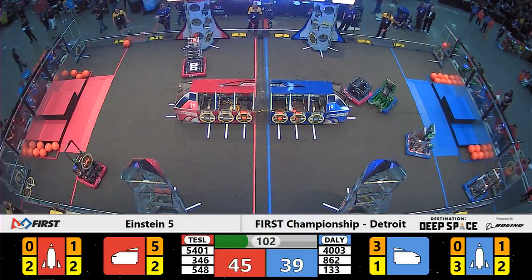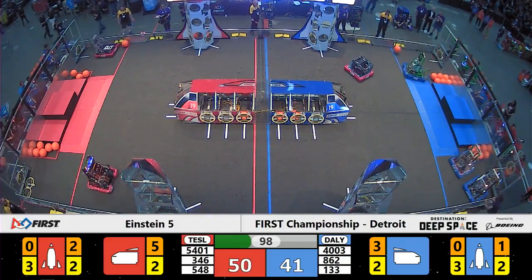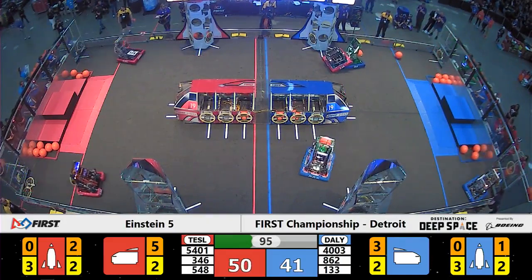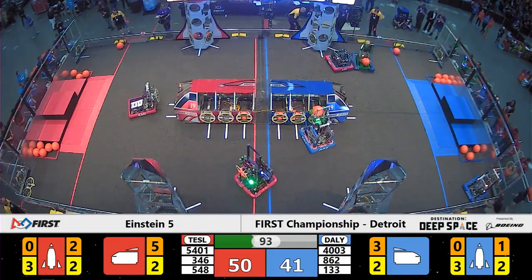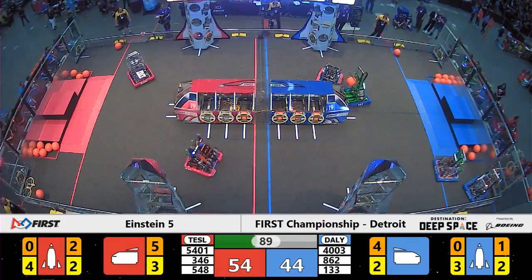The alliance captains, team number 346 from Chesterfield, Virginia, now in enemy territory. They're playing zone defense on the far side of the field to prevent team Burt, team number 133, from reaching any of the game elements here on the far side of the field.